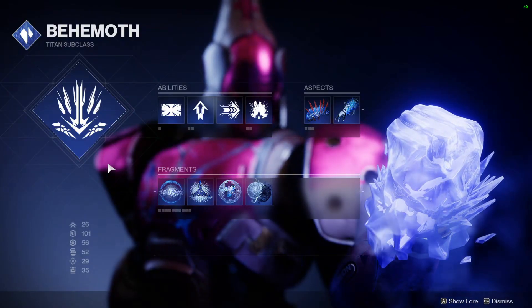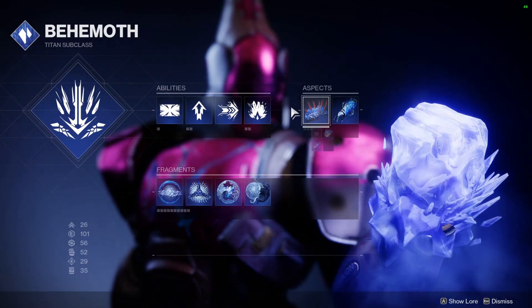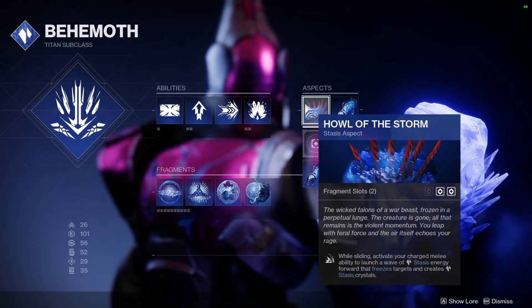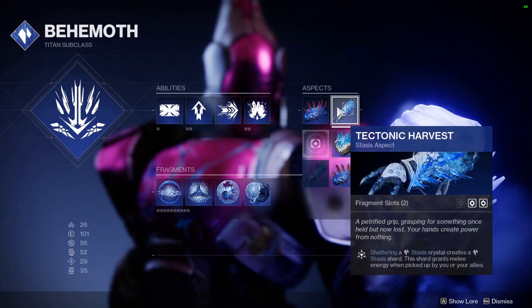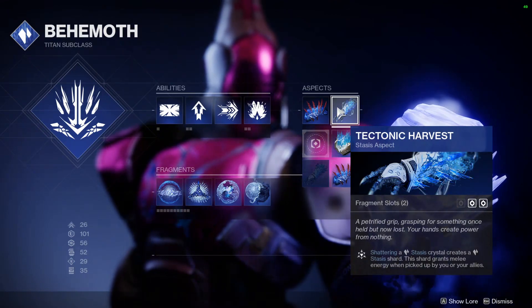We are on the Behemoth Titan. It's very important that you use Glacier Grenades. We're using Hollow of the Storm. These two are very important because you need to have as many Stasis Crystals around as possible. You can change this out for Cryoclasm if you want, but I like using Tectonic Harvest personally — it allows me to get my melee back.